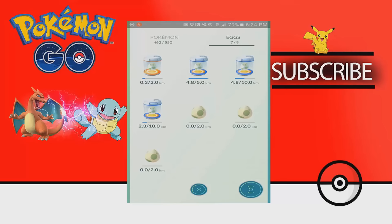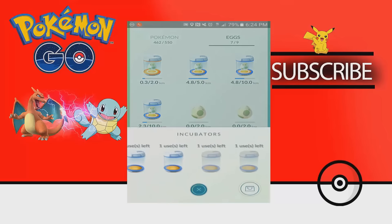Additional option changes include the ability to access the store from your egg incubator menu. It seems like they really wanted you to buy those incubators.